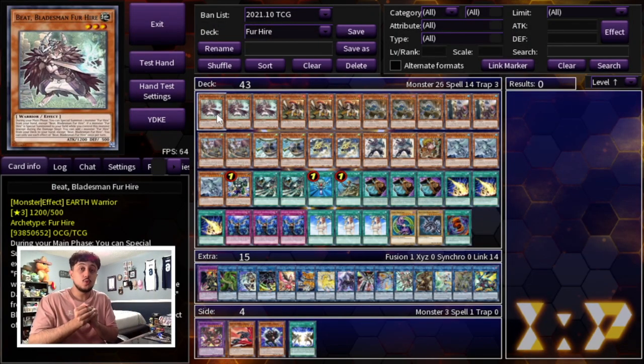Just before we get started I do want to say that I truly believe the best way to play Fur Hire in 2022 in today's format is to go second, break boards, and OTK your opponent. I just wanted to say that from the jump and now let's get into the profile.